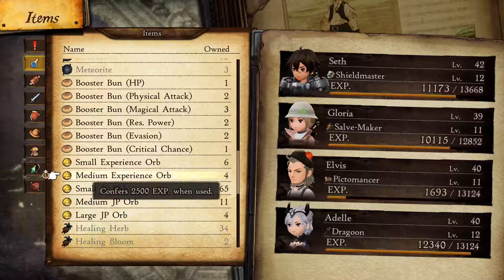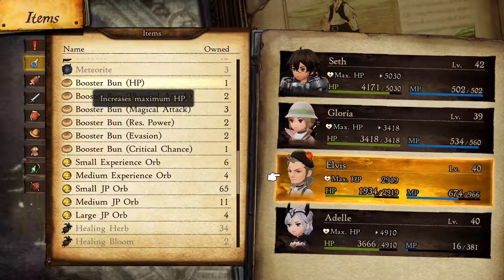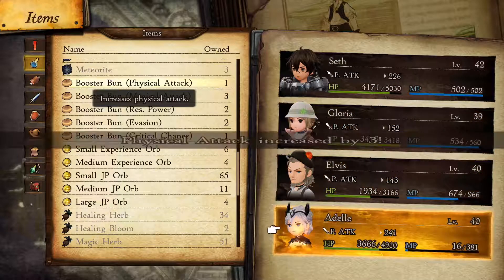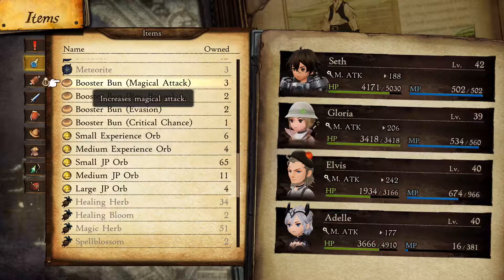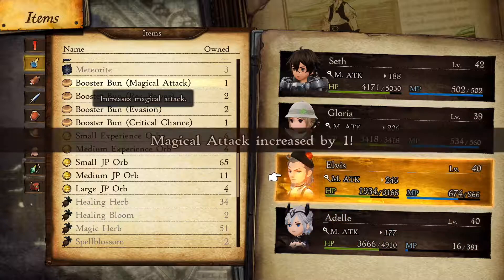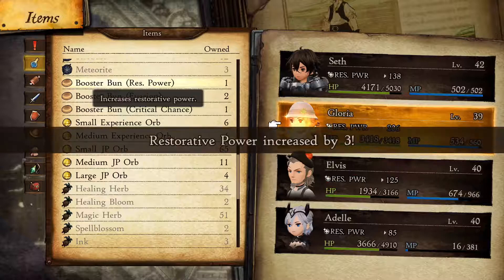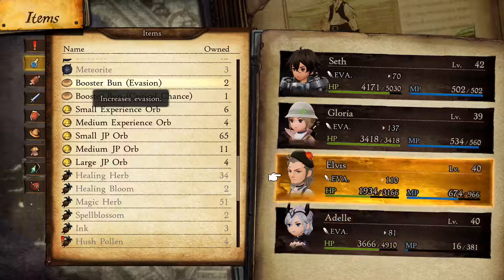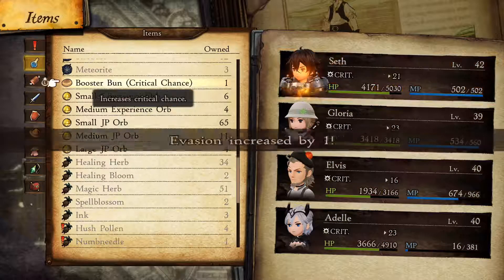We have a bunch of stat boosts to assign. Give HP to Elvis because he clearly needs it. Physical Attack to Adele because we want her to be beastly. Magic Attack is always Elvis. Restorative Power is always Gloria. Evasion — not sure who to give it to, maybe some to Elvis, some to Seth.